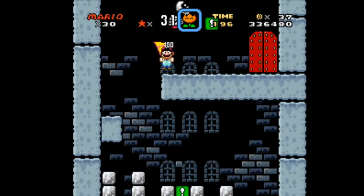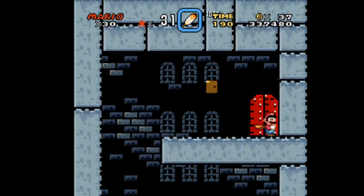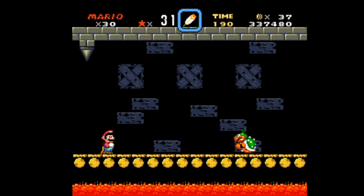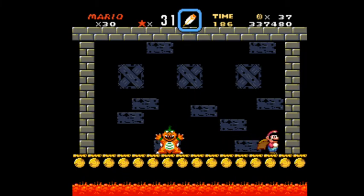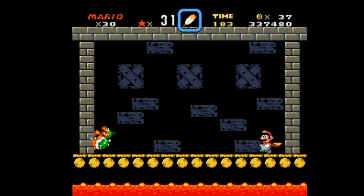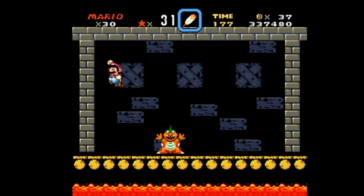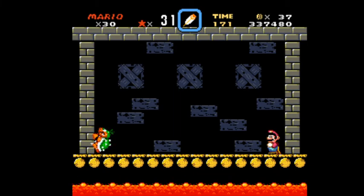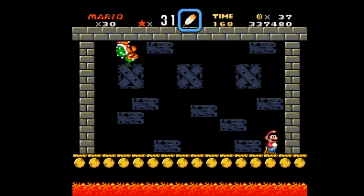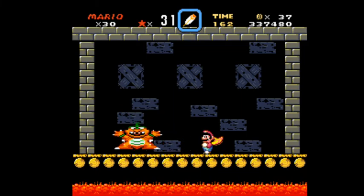All right, got up here with no issues. Here is Morton — he's not hard at all. All you gotta do is jump out of the way, get on his head three times, and he's done. That's it, that easy.